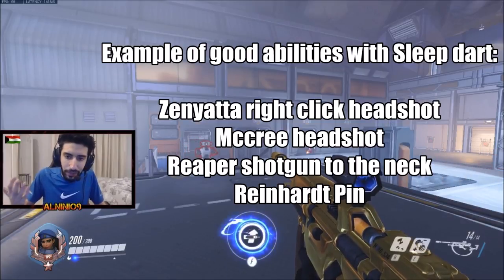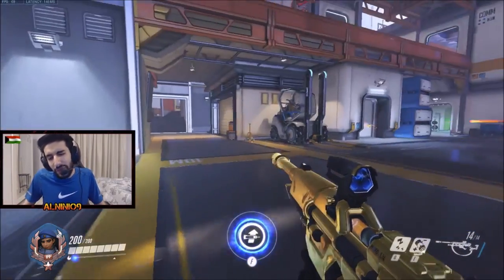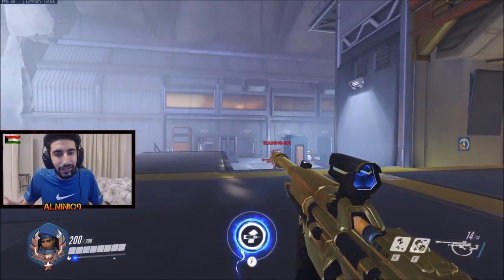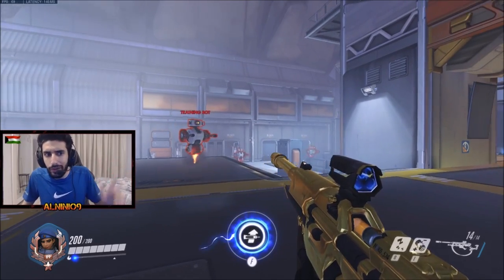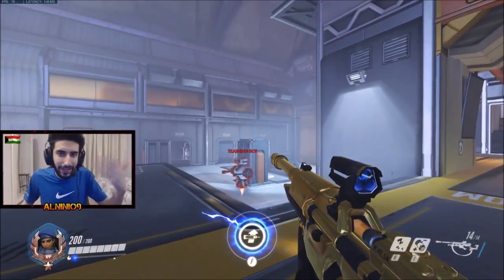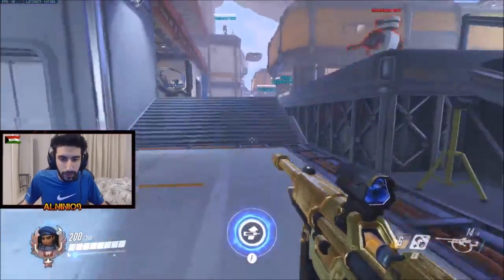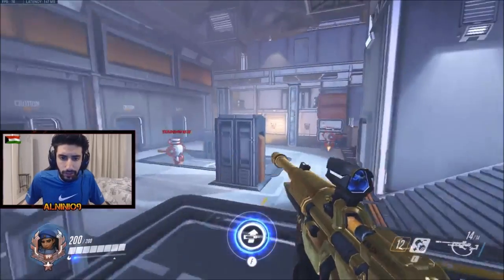Talk to your team whenever you sleep someone. Every competitive game I play, I always have a microphone — communication is so important on Ana. In bronze, silver, gold, and maybe low platinum, players may not know about this technique, so try to reinforce it and tell your team. Some platinum players would know already. Also, jump sleeping is not a bad idea — when you're jumping you're more mobile and harder to hit, so don't be afraid to do that in many situations.